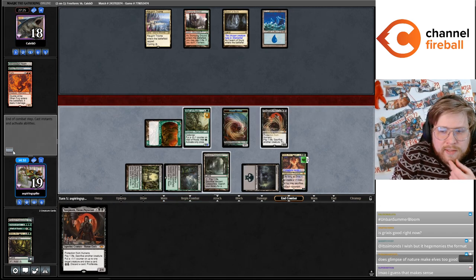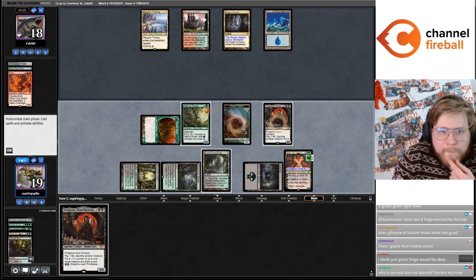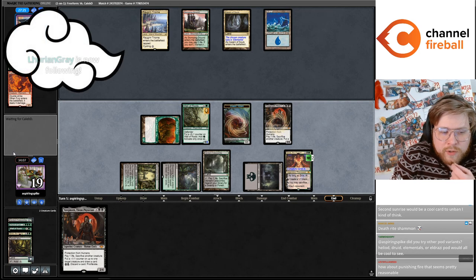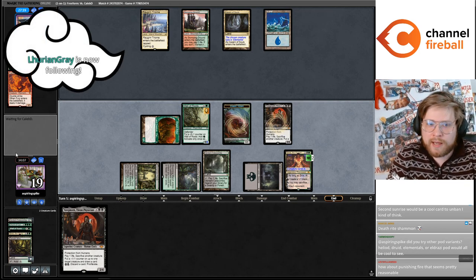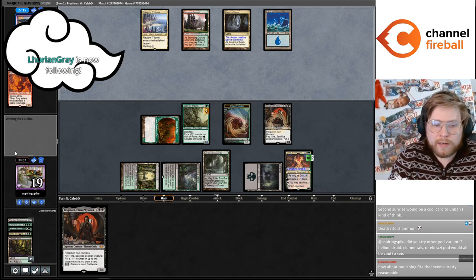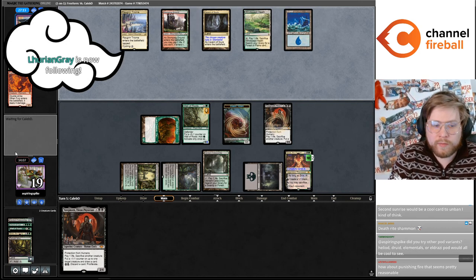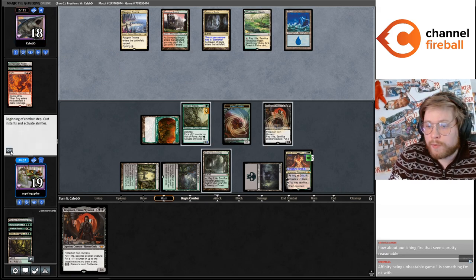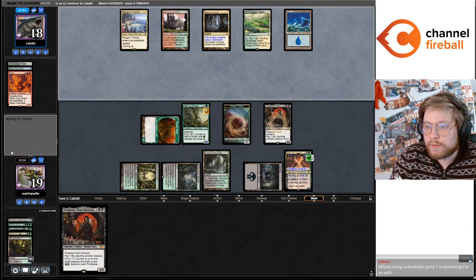Should probably sack the insect token now. Can I try other Pod variants? Yeah, we playtested against Kiki Pod before this, but there would be a lot of different variants. Eldrazi — I don't know what Eldrazi Pod would look like, kind of interesting.